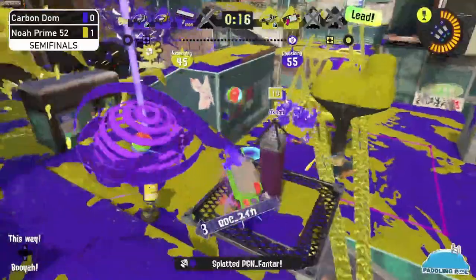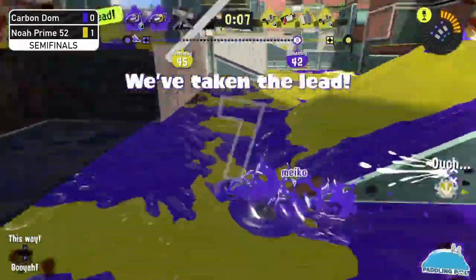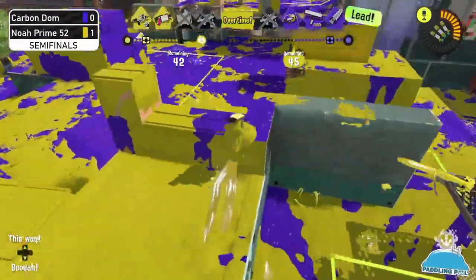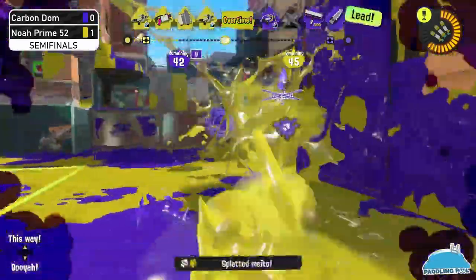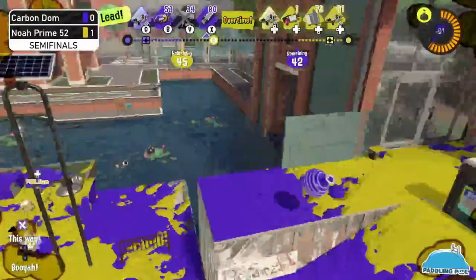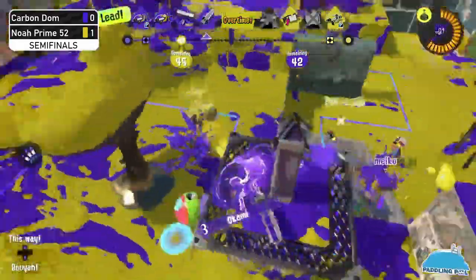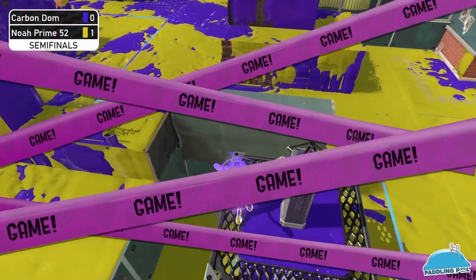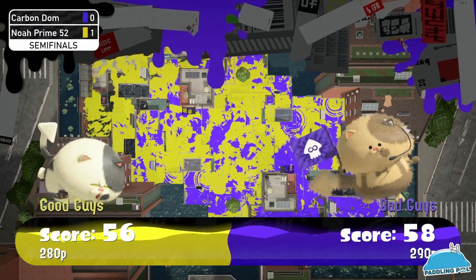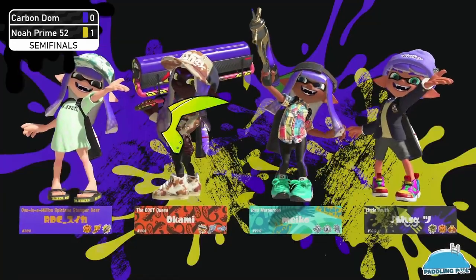The triple ink strikes are being popped as well — it's desperation to hold the checkpoint. Once this checkpoint is out, Carbon Dom has a very small window of opportunity. They managed to get a lead, but they need the Neo Splash to survive. They got picked off. Noah Prime is just putting it all in their face, not giving Carbon Dom any breathing room — and a zip caster on the tower instantly stops Carbon Dom. We are now one-one — great game by both teams.